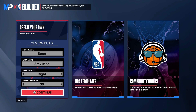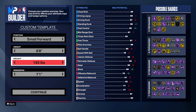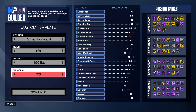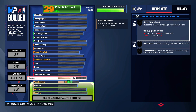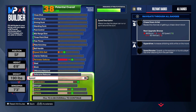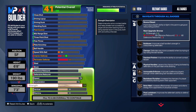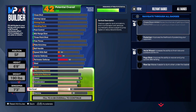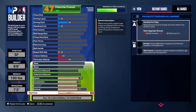We're gonna go small forward, 6'8", 190 on the weight, and 73 wingspan. For the physicals: 78 on the speed, 73 acceleration, max out the strength — that's giving you bronze Bulldozer and bronze Movable Enforcer. Revert that, put it up to 75, and stamina at 93.